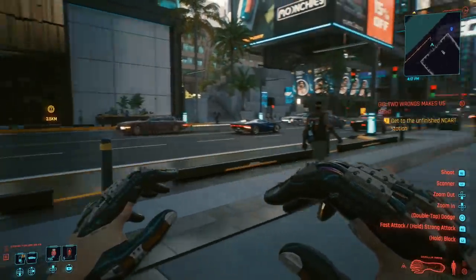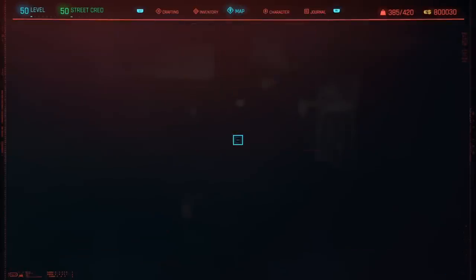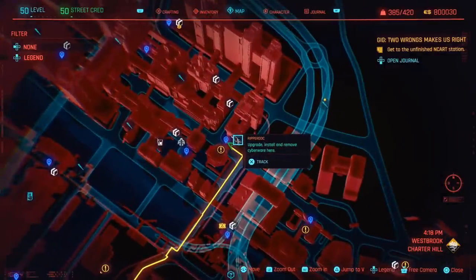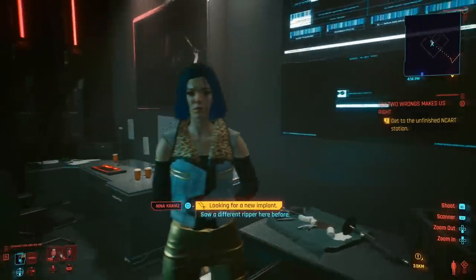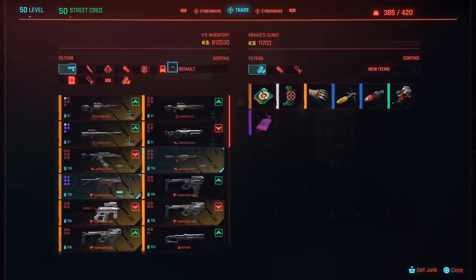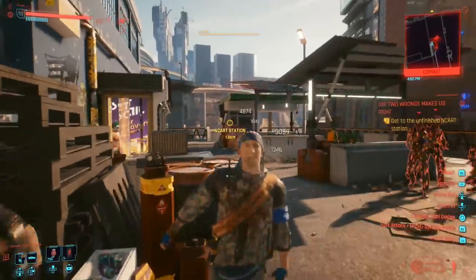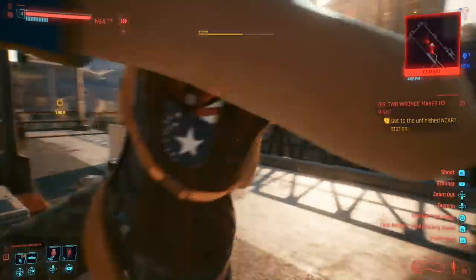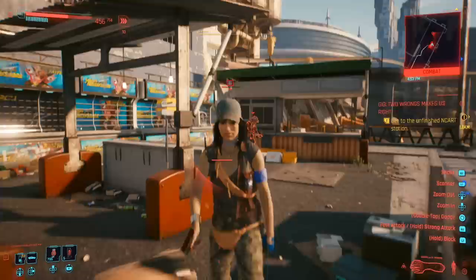On the same note, let's talk about possibly the best gorilla arms upgrade in the game. Unfortunately it's not free — it costs about 5,000 Eurodollars — but you can get it from the ripper doc in Charter Hill, Westbrook. As far as I know, this seems to be the only legendary mod that fits in this slot for any of the cyber arm upgrades. It makes your attacks apply a bleeding effect on targets, and the knuckle skin that appears after installation looks really cool in an animal style, letting you punch enemies in the face while they bleed.